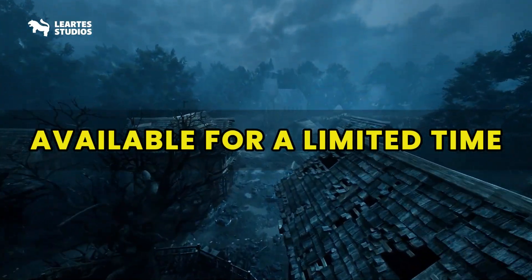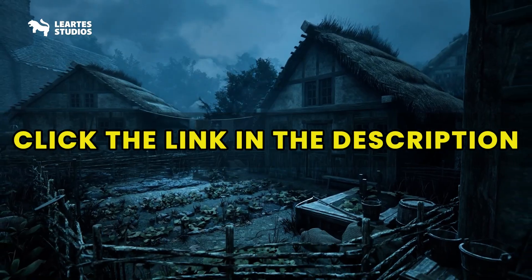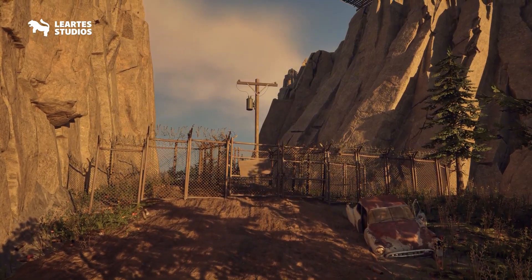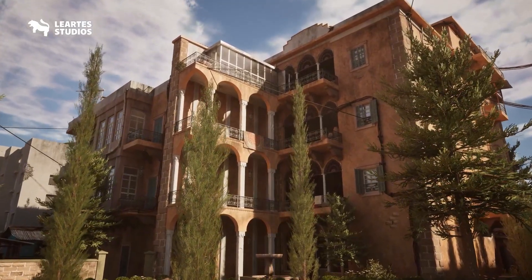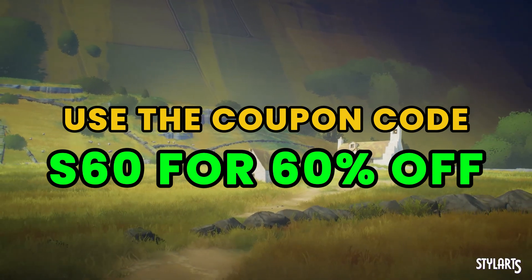This is a limited time deal and once it's gone, that's it. So don't miss out. If you're working on any kind of environment, this is honestly a no-brainer for you. Check it out now while the offer is still live — just use the link below and the code S60 to score your 60% off.